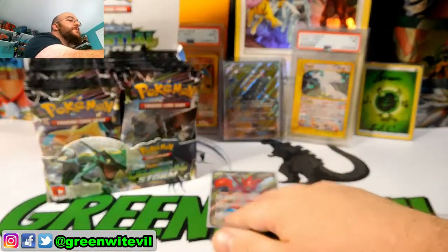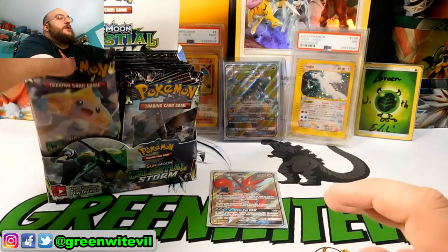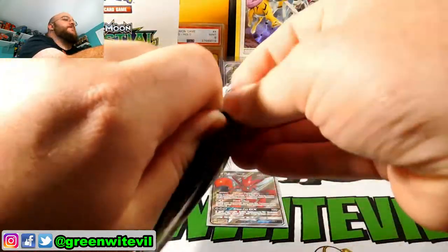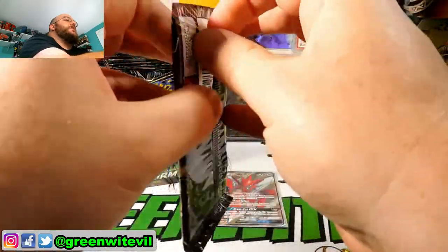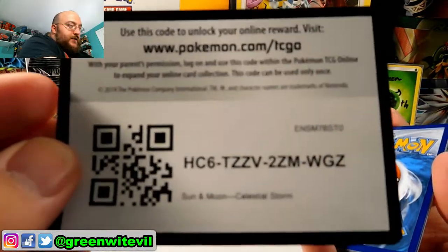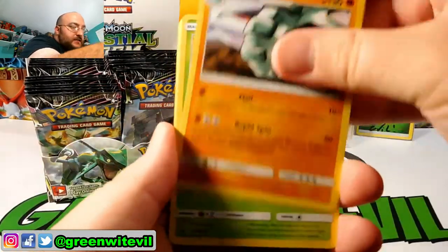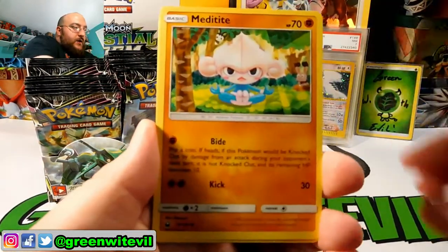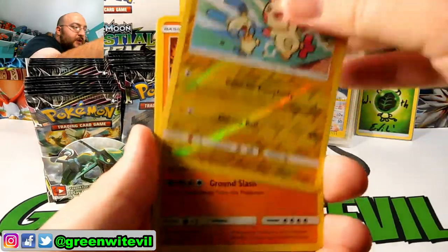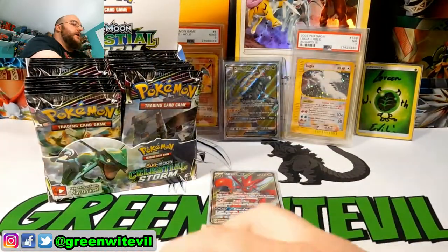See if we can mimic the box we got of Forbidden Light — we did really good with that one. That was three Full Arts, including a Bonnie Full Art and an Ultra Necrozma. Another white code card — that's a good sign. We have ourselves a Dunfan, Scyther, Howe, Meditite, C-Dot, Clamperl, Fanfy, Electrike, Reverse Plusle, and a Groudon Holo. So we got a Groudon Holo.